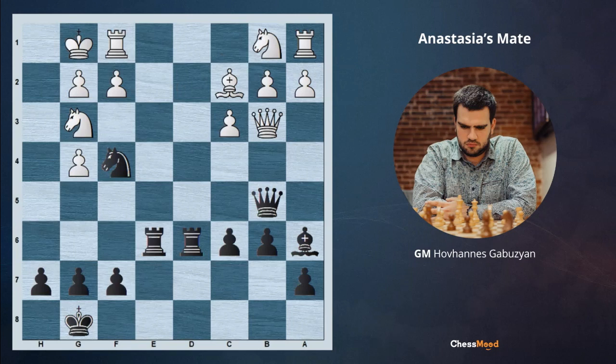In this position it's black to move. We are again missing a piece, so concrete actions are required. We can't give Ne2 check since there is a knight on g3, so we need to get rid of it. We get rid of this knight by taking on f1 — the knight stays in the game after Nxf1, but the e2 square is now not under control.